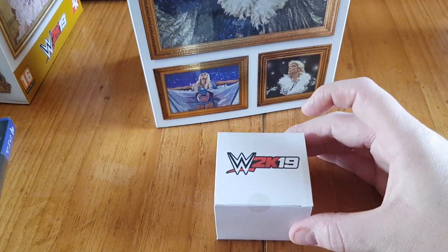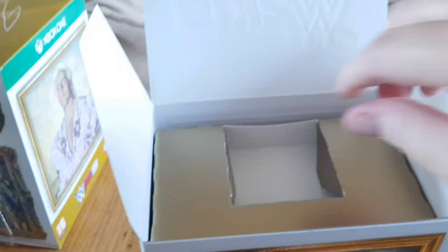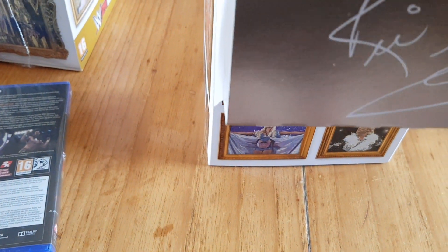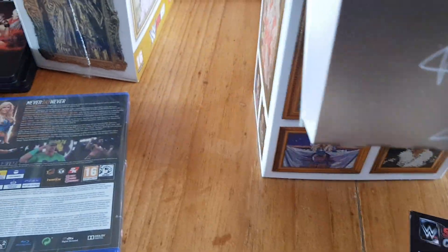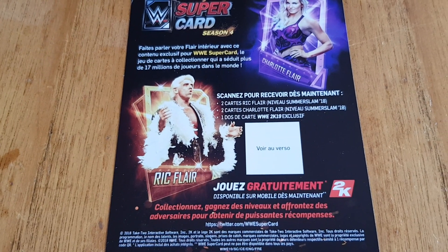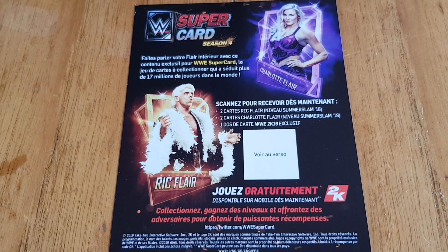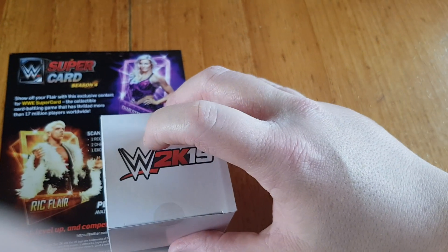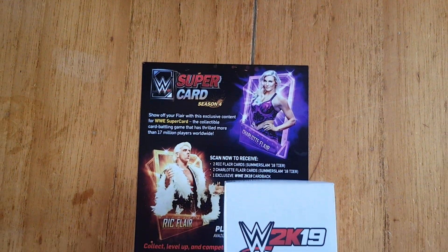Looks like we get the ring piece as well. There's the superstar codes — I'll show you this side because it actually has one on. So that's the back of it; it's in French, but the other side will be in English with the code on. So that's the superstar code, and as you can see there, it's all in English.